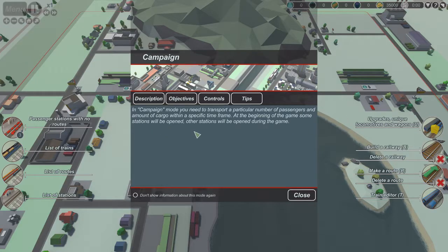In campaign mode you need to transport a particular number of passengers and amount of cargo within a specific time frame. At the beginning of the game some stations will be open, and other stations will open during the game.